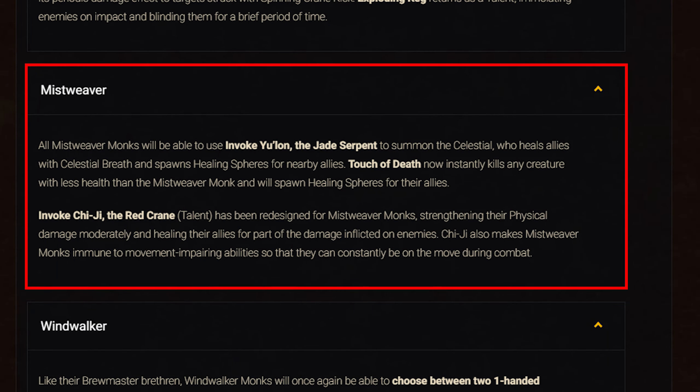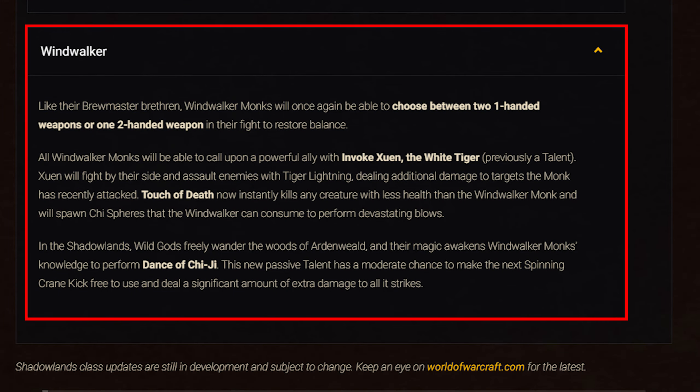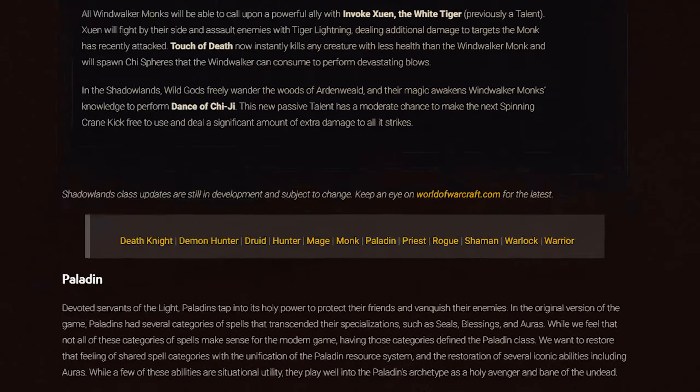For Mistweaver: Touch of Death now spawns healing spheres for allies. The talent Invoke Yu'lon, the Jade Serpent — wait, Invoke Xuen... actually Invoke Chi Ji, the Red Crane — has been reworked to increase physical damage and heal allies for part of the damage inflicted on enemies, while also making Mistweaver Monks immune to movement-impairing effects. For Windwalker: you can now choose between one-handed or two-handed weapons again. Touch of Death now spawns Qi spheres you can consume to perform devastating blows. Dance of Chi Ji is a new passive talent giving a moderate chance for the next Spinning Crane Kick to be free and deal significantly extra damage.